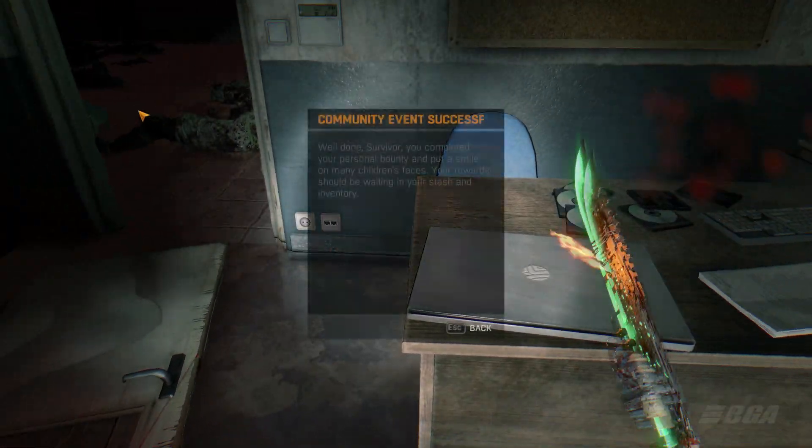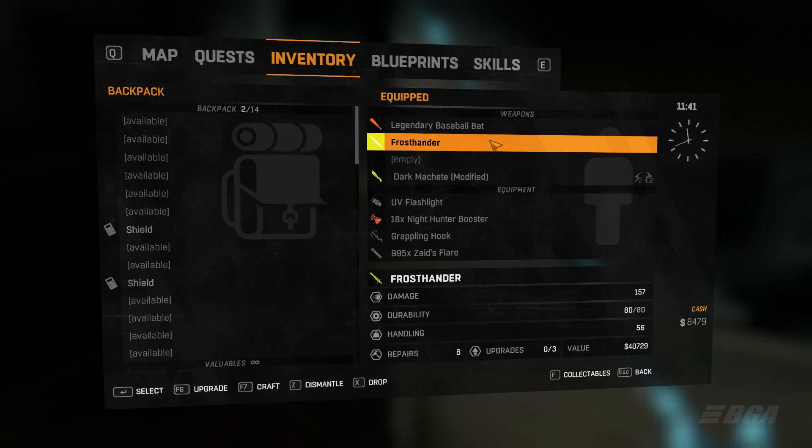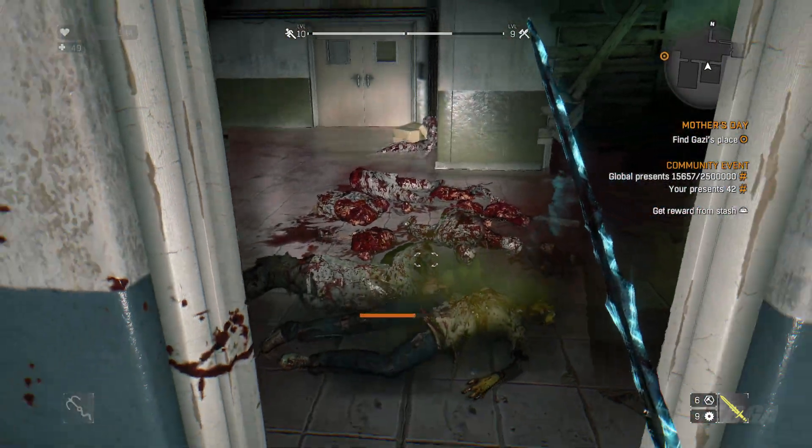Once you get 20 disaster relief packages in your inventory, you will be granted the Frost Handler weapon. You can add kings or clickers to it and add bolter poison to it to do additional damage. You will be getting your rewards in your inventory, and if your inventory is full it will go to your stash.